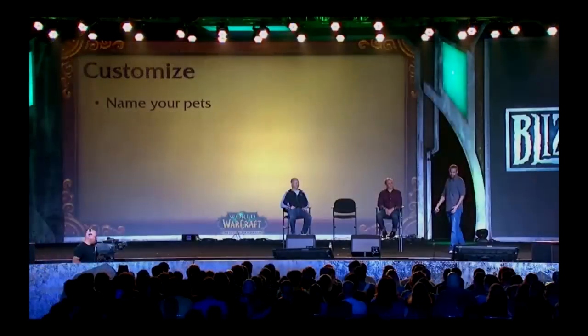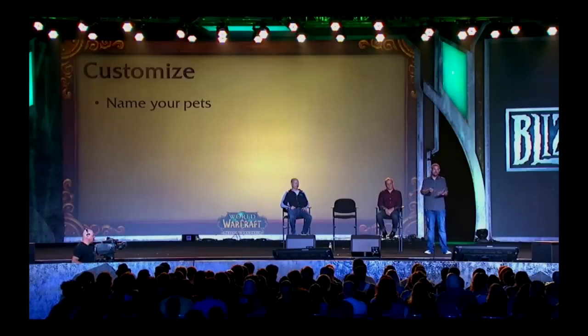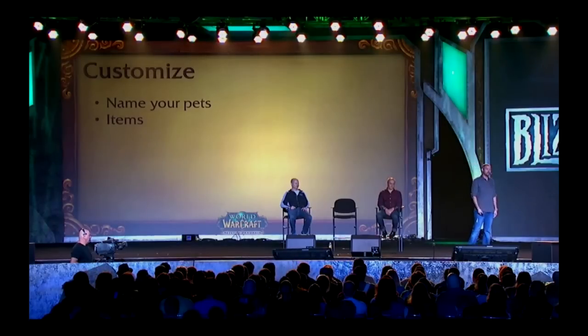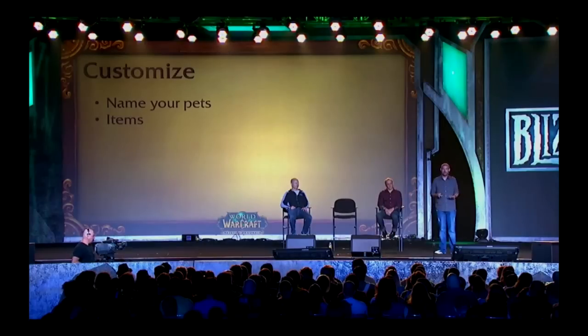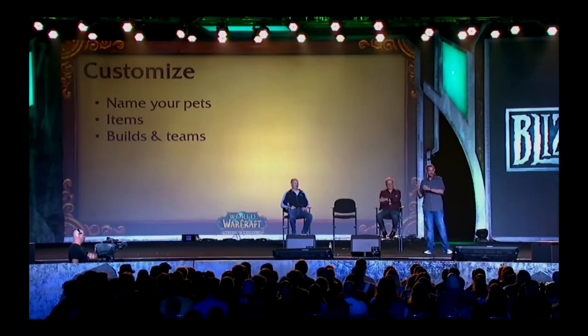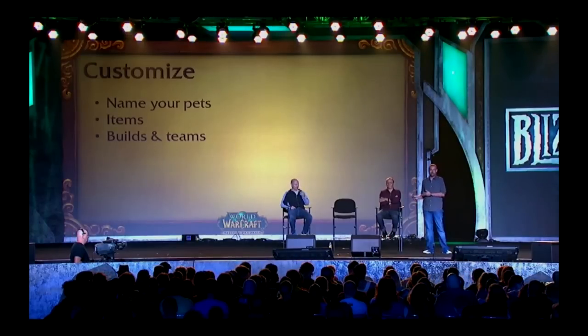Customization — naming your pets is a big thing. You could have a pet you've had for a really long time, and you'd finally be able to give them a name and then see that name in battle. We're also talking about having items with an item slot on the pet — you could equip an item, maybe even put gems in it to modify the stats on the pet, pulling in some of the profession systems. You're going to be able to do individual builds with abilities, so you can take a certain pet and change his abilities and slots so that your team feels different from other teams.